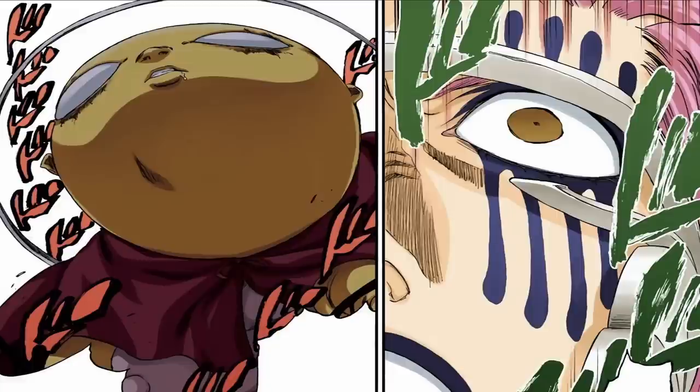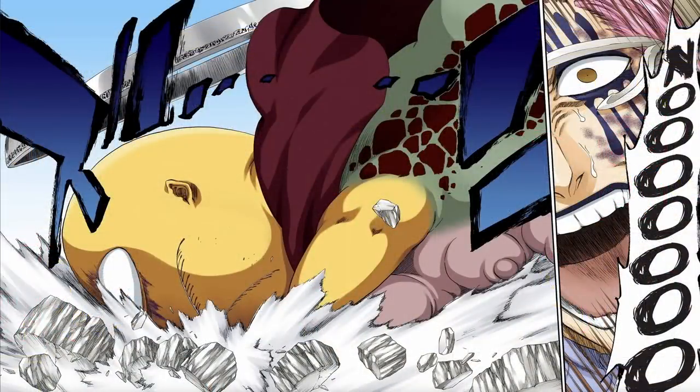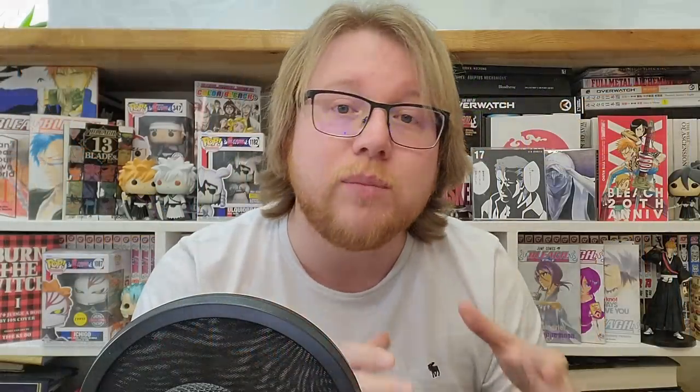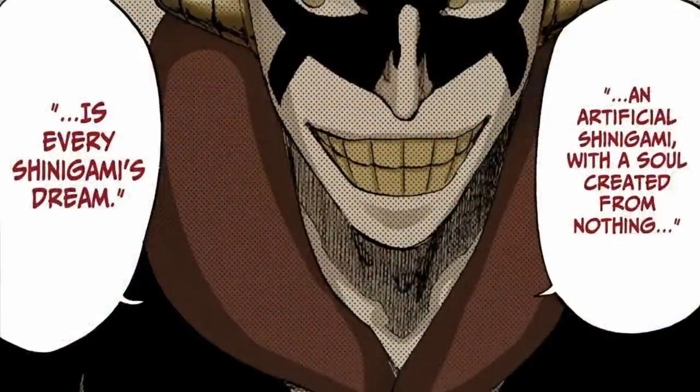The Bankai takes on the form of a gigantic golden baby with an enormous bulbous head, two childlike arms, and the body of a massive, almost serpentine caterpillar. A silver halo encircles the creature's head, while a crimson cloak billows on its back. This is one of Kubo's strongest designs, in my opinion. The halo seems to hark back to the divine nature of the Jizo itself, and while Konjiki Ashisogi Jizo is a clear reference to the Jizo, fittingly for Mayuri, it seems to be a bastardisation of it — this Jizo is no protector; it is designed for killing. The caterpillar is a symbol of growth, change, and evolution — perfect for the scientist always striving for improvement.